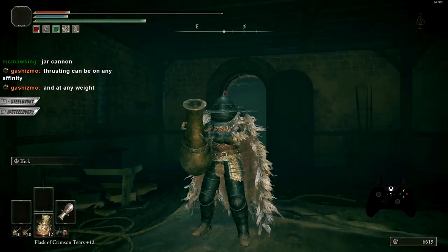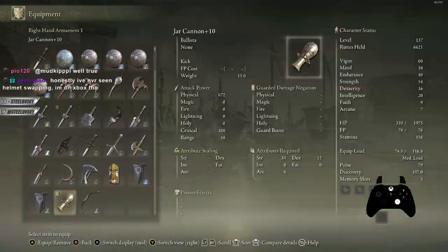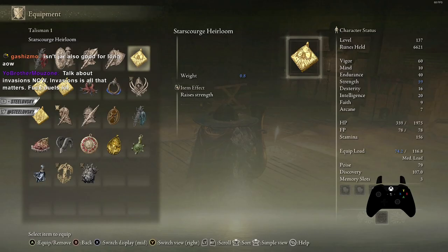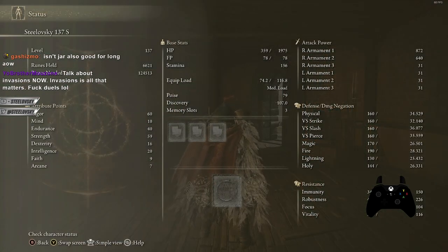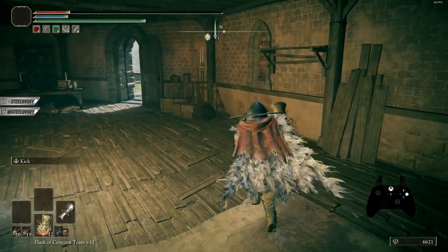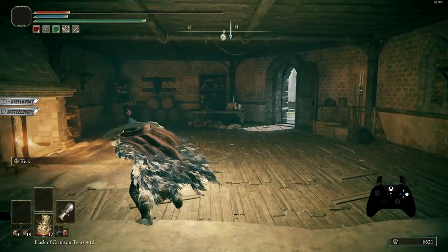Jar Cannon is absolutely an item you should always have on your menus when invading — 100%. You can use it for relatively free because of how big the game is; you can buy yourself a lot of space to use it. It's not hard to use at all. You need 34 Strength, but you can get 5 Strength from a talisman and another 5 from the Source Seal — that's 10 additional Strength. To two-hand the weapon, you need about 24-25 Strength, so it's not that much.